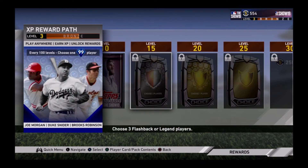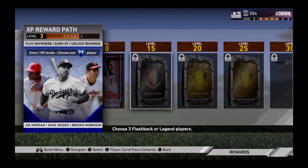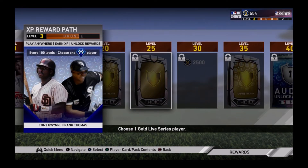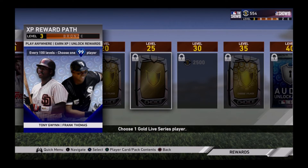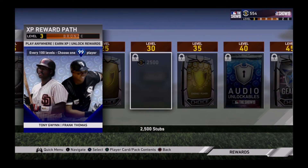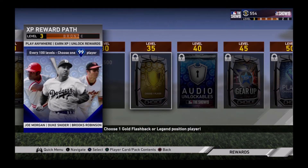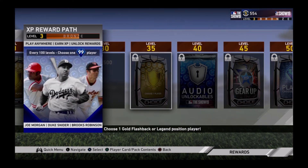One standard pack at level 10. At level 15 we get to choose three flashback or legend players — I'm assuming those are silvers by the look of the pack, though I'm not sure. Level 20 we get one gold flashback or legend pitcher, so a free gold legend or flashback at level 20, which is actually pretty sick. Then choose one gold live series player — hopefully we get to choose any card we want from those choice packs. From level 25 to level 30 we get 2,500 stubs. Hopefully stubs will be a lot easier to earn this year.